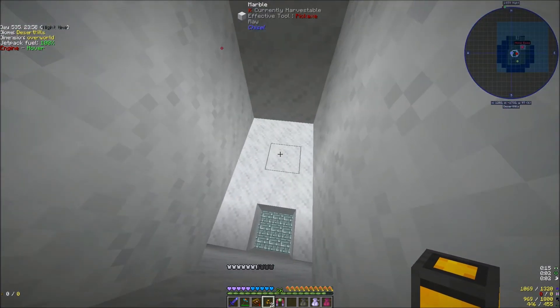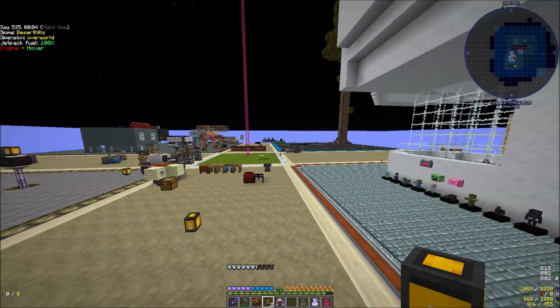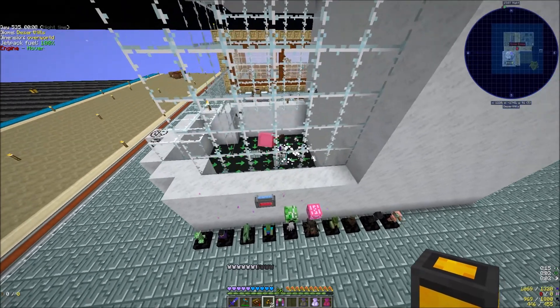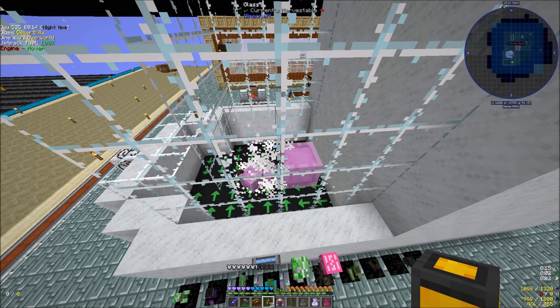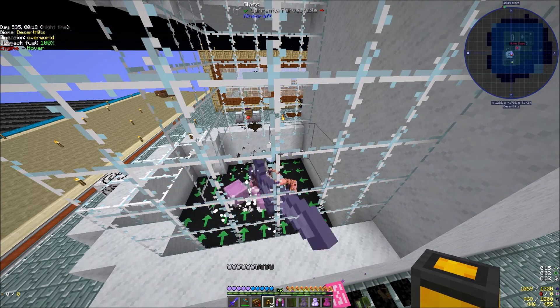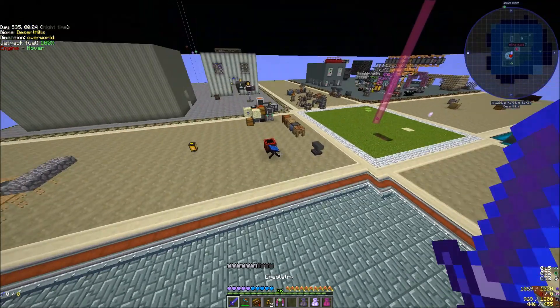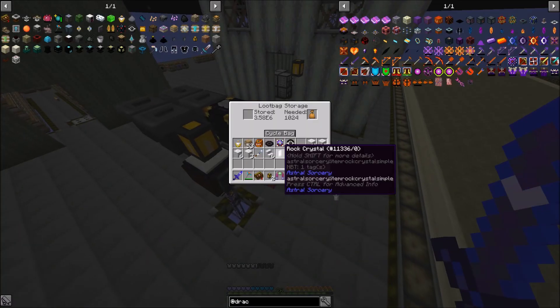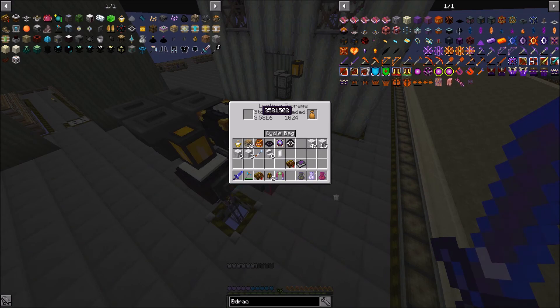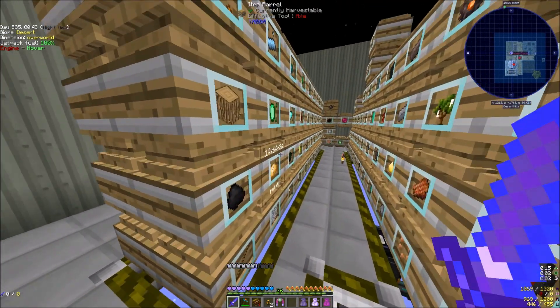The reason is it's generated a tremendous amount of lag, and we already have more than all the stuff we're ever going to need. We still have the pink slime spawning and that's not that big a deal. I mean, we have like 3.5 million loot bags. So we're good on loot bags - we're good on just about every mob drop you can think of.